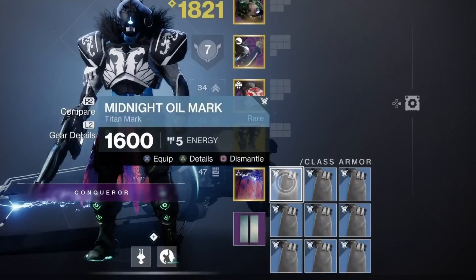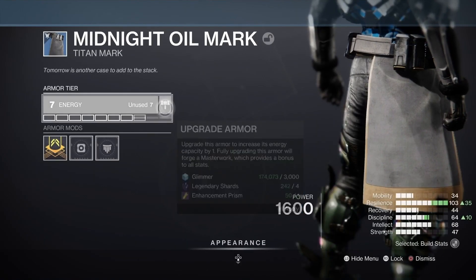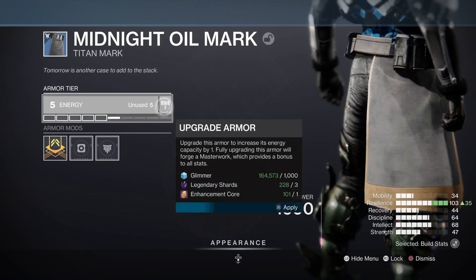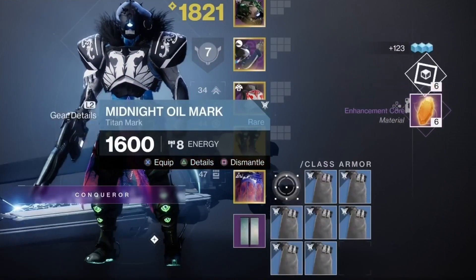Upgrade each armor piece three times. This will cost one Enhancement Prism and three Enhancement Cores. Then in return, once you dismantle them, you will get six Enhancement Cores. Dismantle each armor piece.